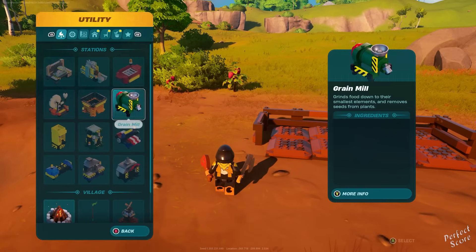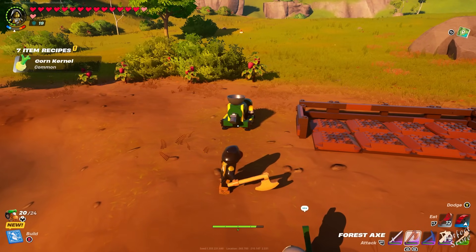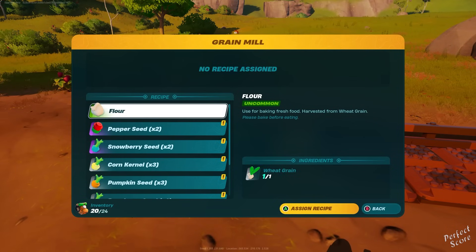For the next step, you need to create a grain mill, and this thing has two functionalities. On the one hand, it can turn existing fruits — such as raspberries, snowberries, things like that — into seeds. Or you can use it the other way around and turn the seeds into the actual thing.